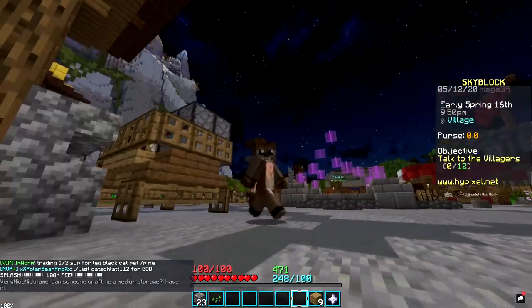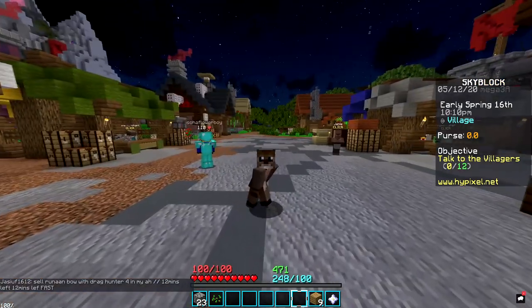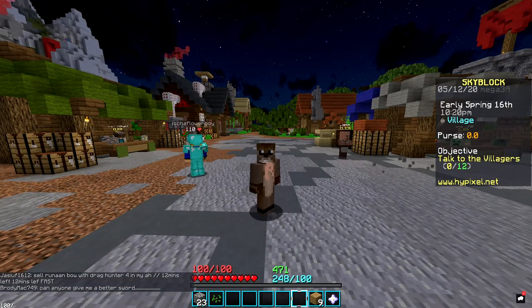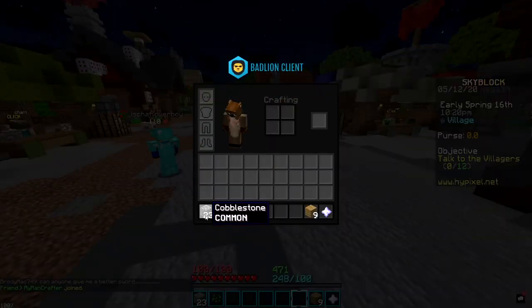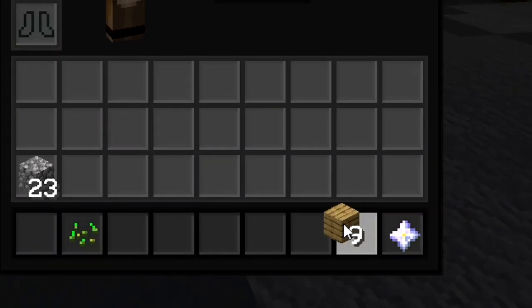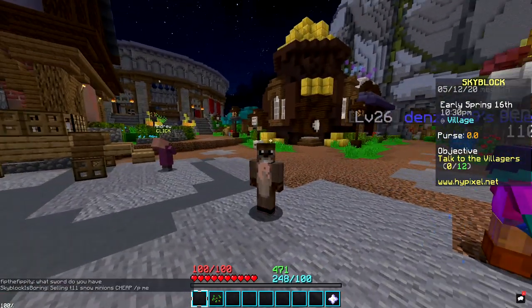One of the challenges we're going to face is not being able to buy anything from the Auction House. Normally I can just go buy some miner gear, but on this profile I'm not allowed to get any money. The one good thing is I am able to trade things with other players — since it doesn't technically involve money, I could say, 'I'll give you 23 cobblestone for 9 wood.' So it's still worth it to have minions, even if I can't sell their profits.